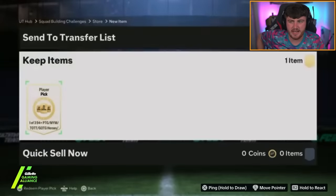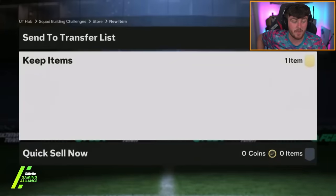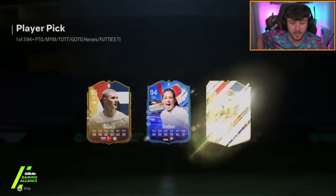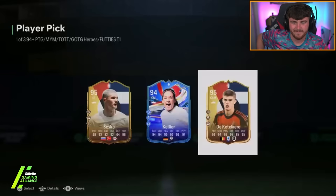Kieran's player pick next. So far we've had like a 50% hit rate. These should be grindable for everyone — it's really easy to get fodder in this game now. Kiesler, De Ketelaer, or Shesko. Three play style pluses in July, nearly August. Just not it, is it?